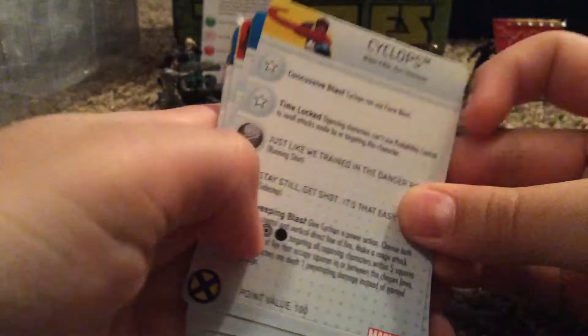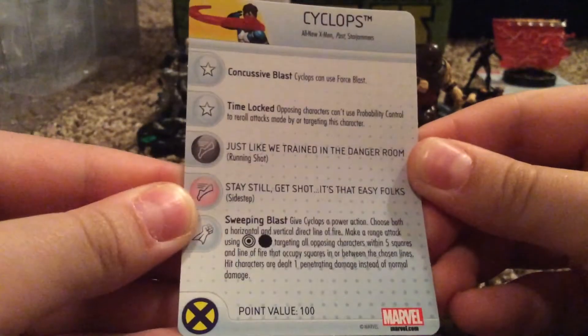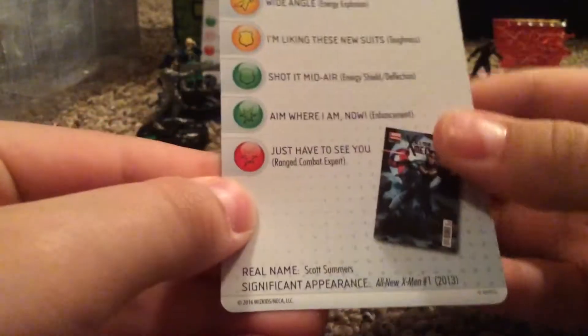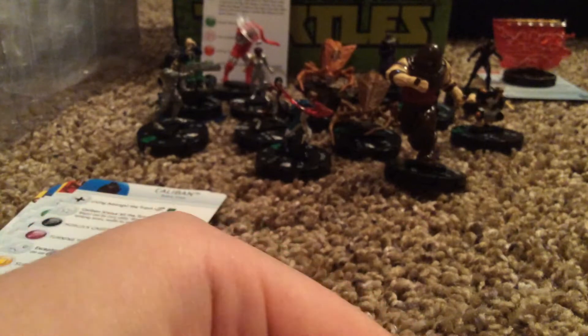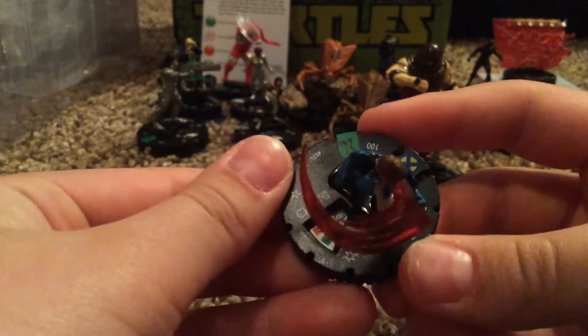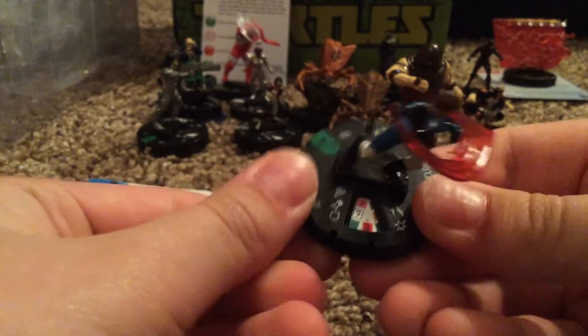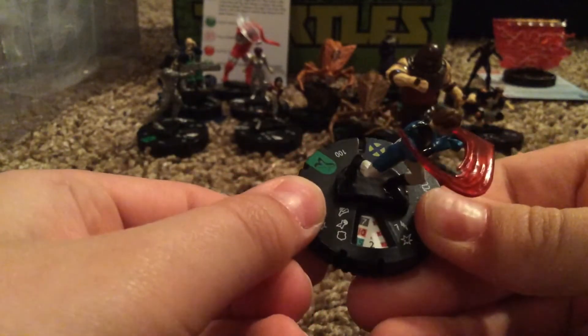So, we have Cyclops here. He's actually pretty cool. He's part of the All-New X-Men, so he's still Scott Summers — he's just got a different outfit on. He's 100 points, a little more expensive. I really like the red translucence they used for his laser beam; it looks really nice. I'm going to cycle through his dial. I'm not going to go really too in-depth with these guys, but if you want me to, just drop a comment below.